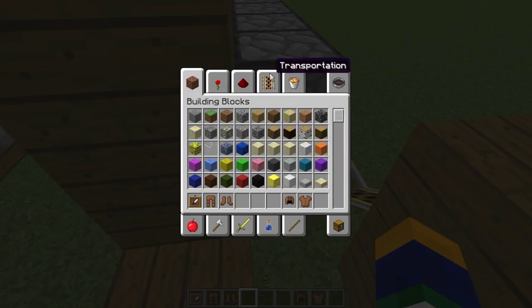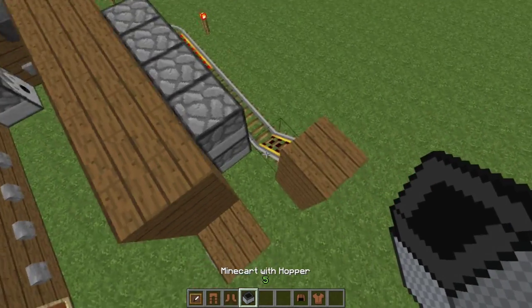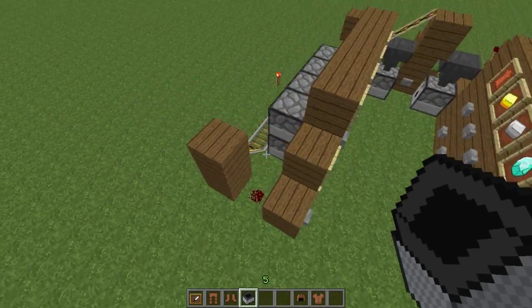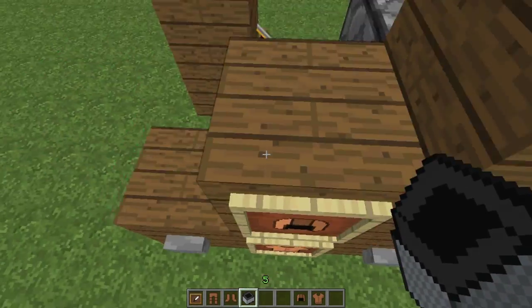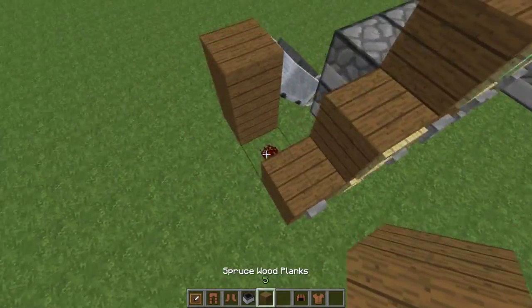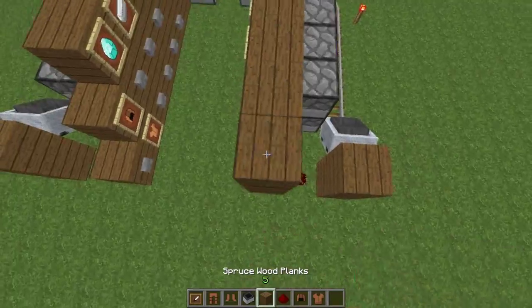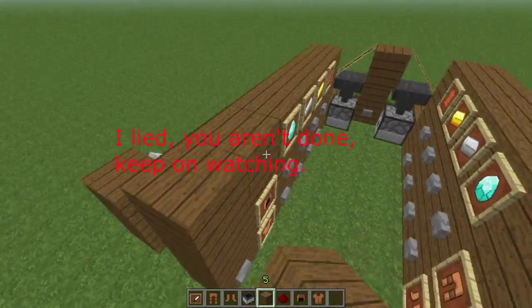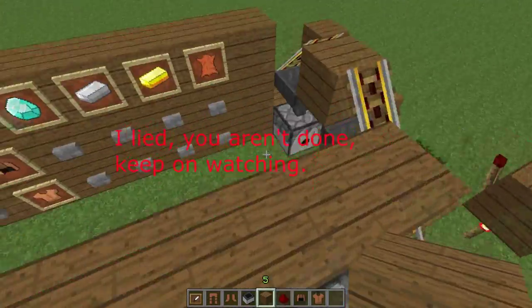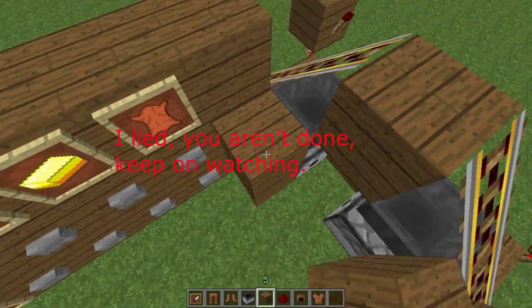Next, get a hopper cart and put it on either side right here. And I forgot to put the redstone over there. So now you can just pretty this part up, and that's it — you're done. I'm going to get back to you when I fill it up, just to show you that it works.